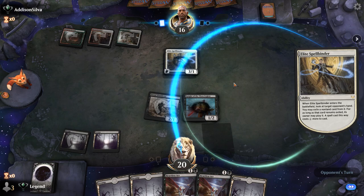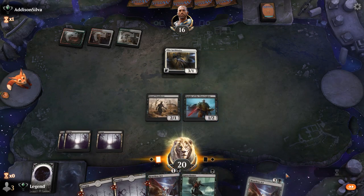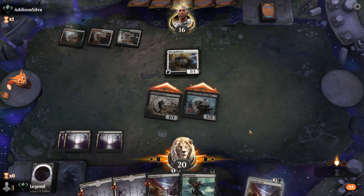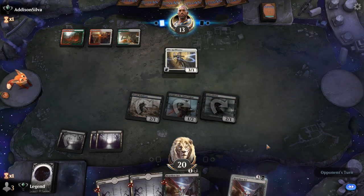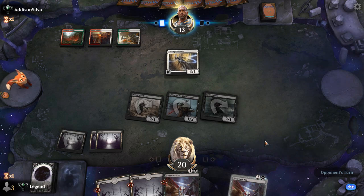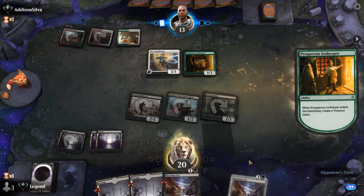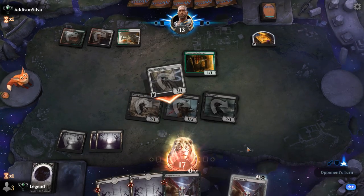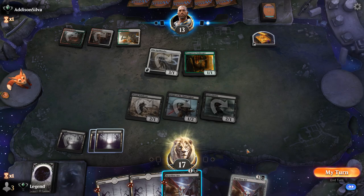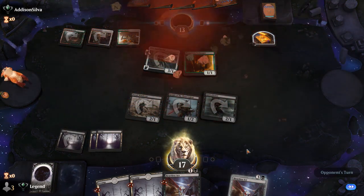We play a land, attack with the team, and if they block the Knight I'll pump. We play Gutterbones and keep up Heartless Act. Not sure yet if I'm killing Spellbinder if it attacks — probably not. It's going to be an Innkeeper first. Spellbinder attacks for 3 and we take it. We could kill the Innkeeper — not the best value play, but it lets me tap out since Winota becomes a lot less scary. Opponent scoops it up — we were pretty far ahead on board and double Heartless Act is quite powerful if their hand doesn't include cards like Chariot.